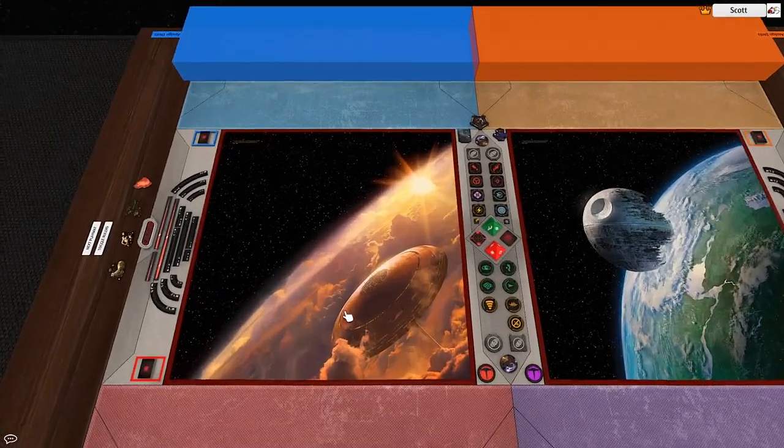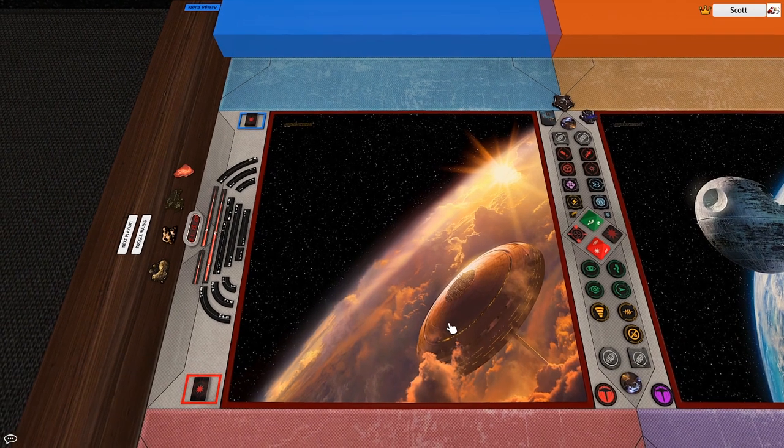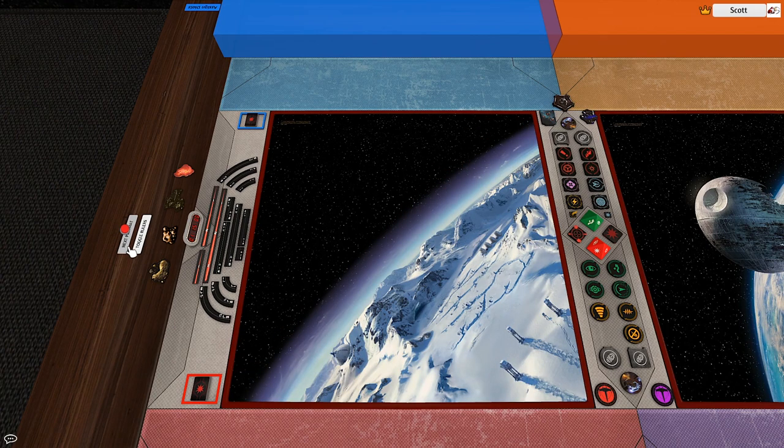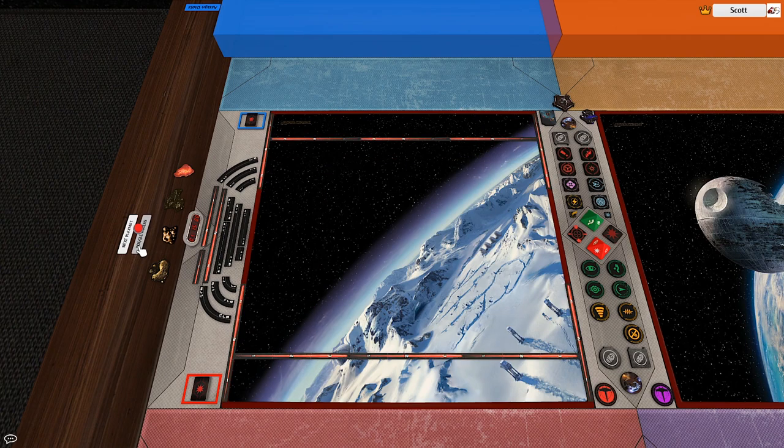Here is the server. We've got the playmat; to the left we have Maneuver Templates and Range Rulers, and to the right we have Tokens and Dice. A lot of this is going to be taken care of by the dial, which you'll see later. To the left, we also have the button for toggling the playmat, as well as rulers for asteroid and obstacle placement and ship deployment.